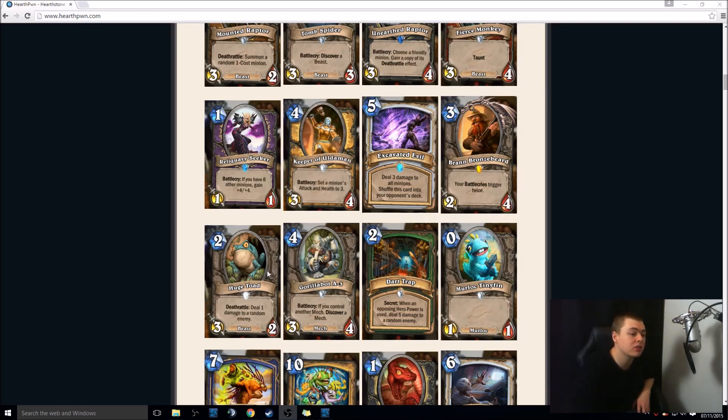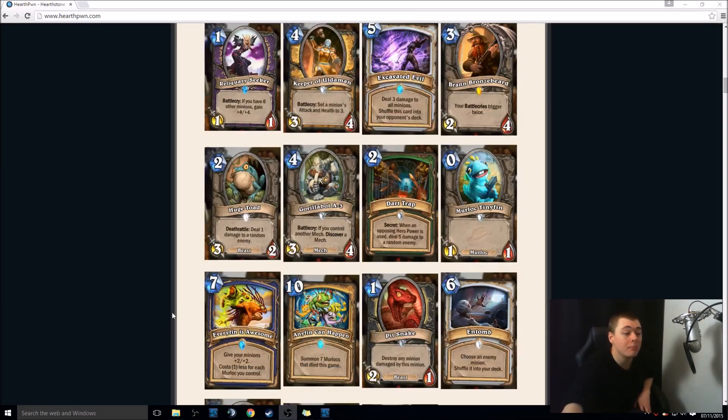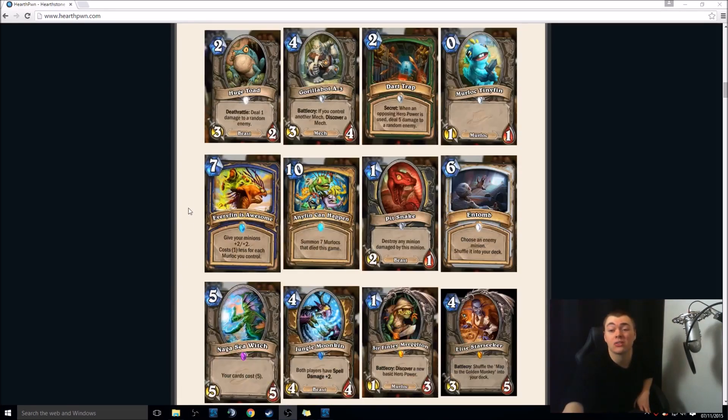Huge Toad — 2-mana 3-2 Beast, Deathrattle: deal 1 damage to a random enemy. Basically it's a good 2-drop. It's common. I see this being played a lot in Arena — this will be amazing. Then there's a 4-mana 3-4 Mech — Battlecry: if you control another Mech, discover a Mech. Basically read this as: if you have a Mech, draw a Mech of your choosing. This is insane for Mech decks — Mech decks run out of steam, and now they have draw and get to pick which Mech they get. Mech Mage is going to be a thing again.